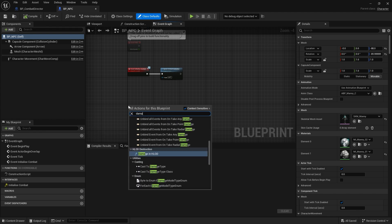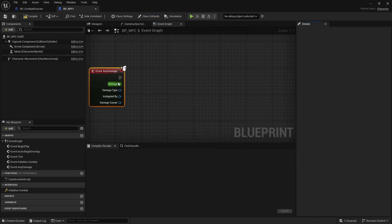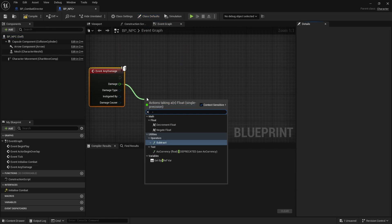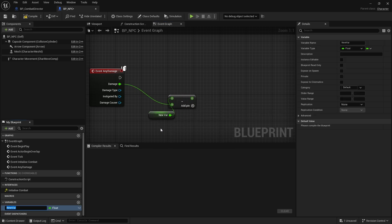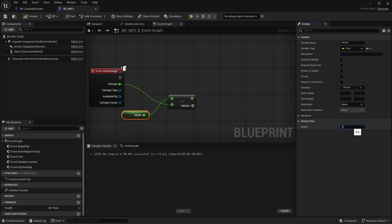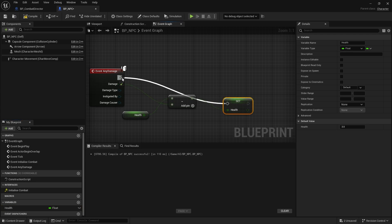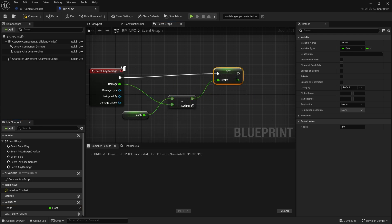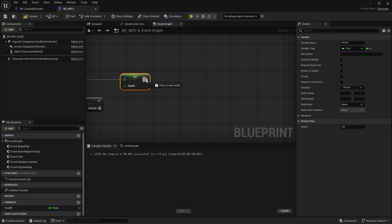We're going to do a simple health damage system. We'll use the Event Any Damage node and take a health value from it — health will start at three and we'll subtract from it and set that back to health. So when we hit them with one of our balls they'll take one away; hit them three times and they'll be dead.